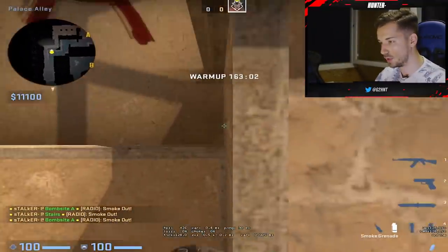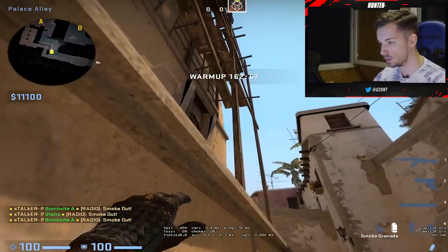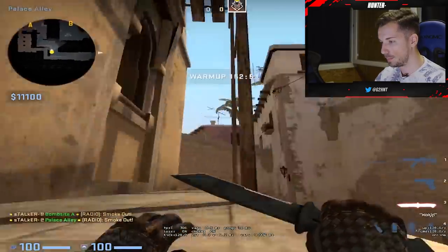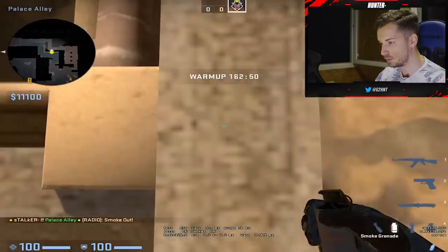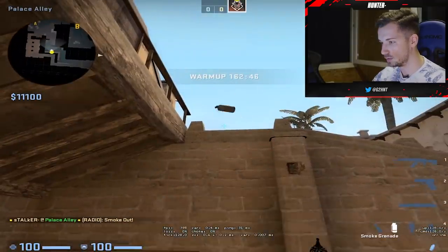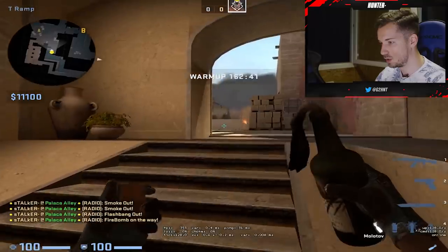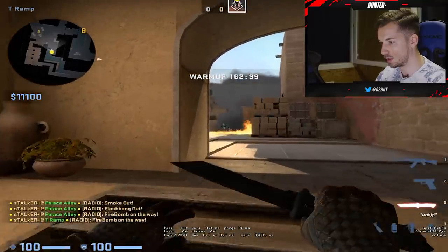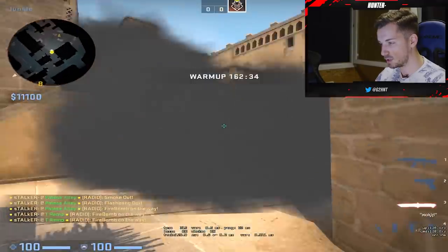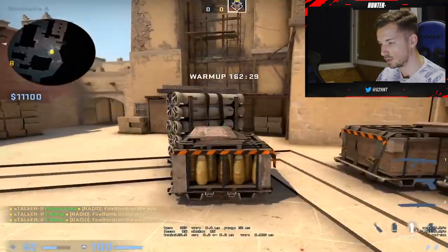Smoke for stairs — you can throw from here, you just aim between this black thing and this spot. You can also smoke under stairs from here. You throw a lot of flashes here, you molly the sandwich position, you molly this position so they can't push through the smoke. It's a good molly because a lot of players from CT side like to flash and go through, so if you just molly there, they can't help the guy inside.